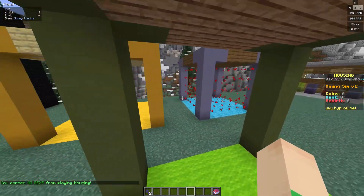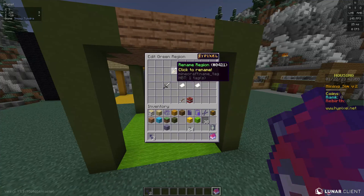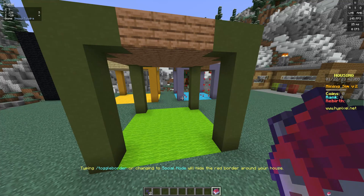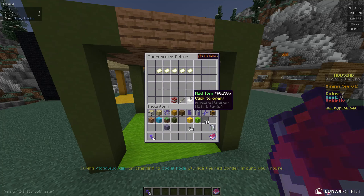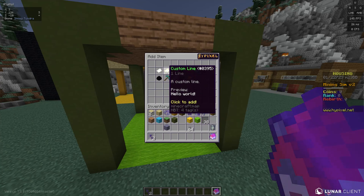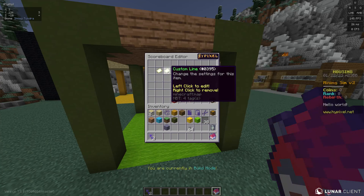Along with renaming regions, there's a lot more things you can do in the regions menu. Like I said earlier, in the regions menu you can rename the region. But why rename the region if you don't even see it? So what we're going to do is go to the housing menu, house settings, scoreboard editor. I'm going to add a blank line, but make sure it's a custom line — don't choose any of these other things. It needs to be a custom line.